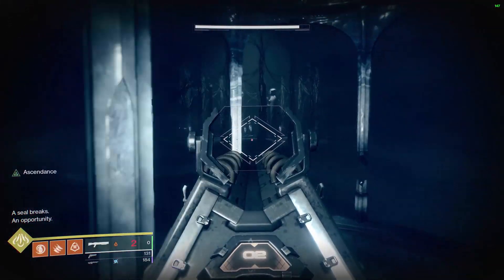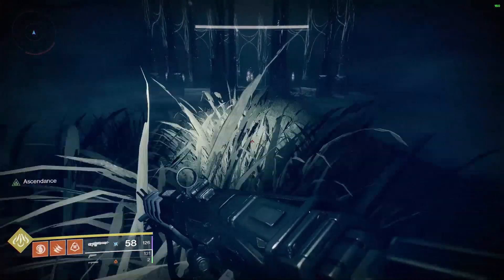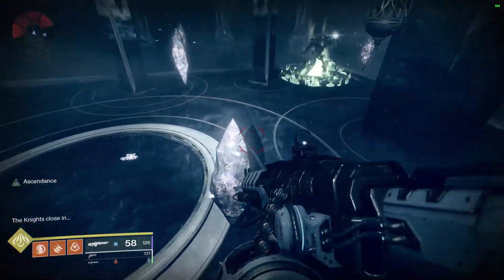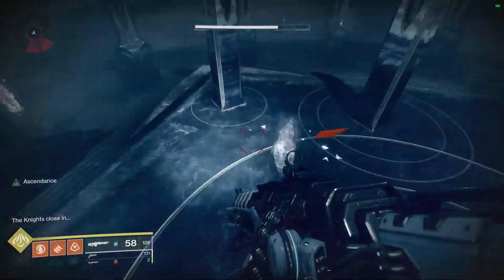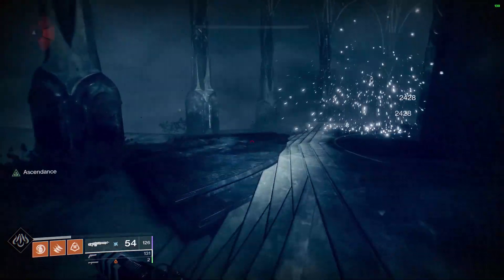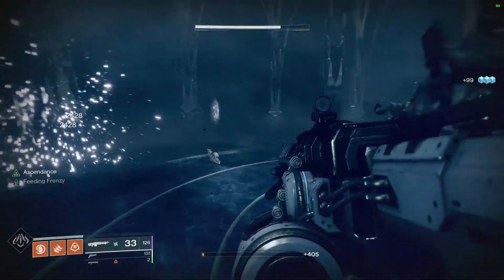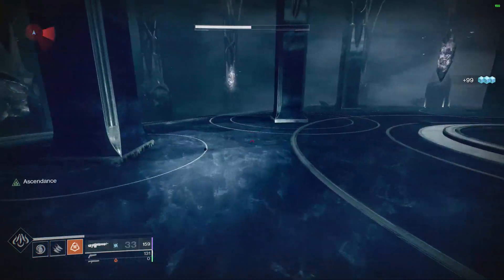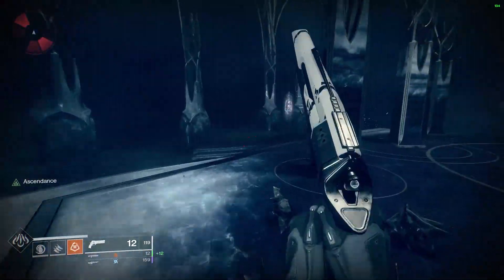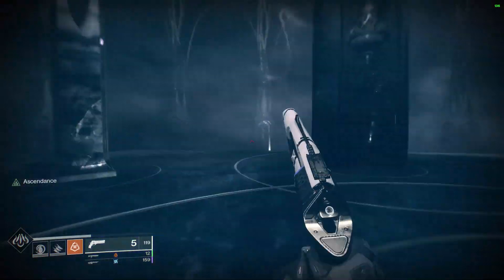As soon as you kill the final blight, there's going to be a text message that says 'Seal Breaks — An Opportunity.' As soon as you see those words, the shields are down on the crystals and you can do damage to them. I'm currently using my Blade Barrage Hunter. If you want, you can actually get on top of the center crystal if your jump is high enough and sit there without taking damage from the Knights, but I'm going to play more aggressively and on the move. Make sure you continue to move and use high burst damage weapons, and never stay on the ground — if the Knights slam you with their axe, you can die very quickly.